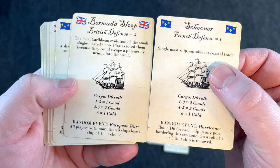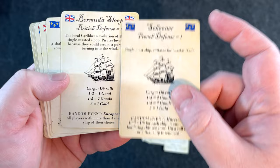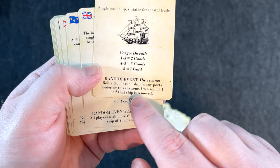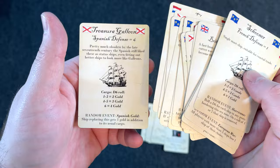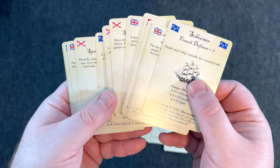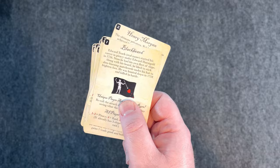We also have our cargo ship cards — French, British, whatever nationality. There's a sloop, a schooner, defense rating, single mast ships for coastal trade. Each card shows cargo — you roll for what cargo is on the ship — and a random event. The cargo cards are a key part of the game; you need cargo ships to raid, take over, and steal their goods. That's the full deck of cards from Pirates.